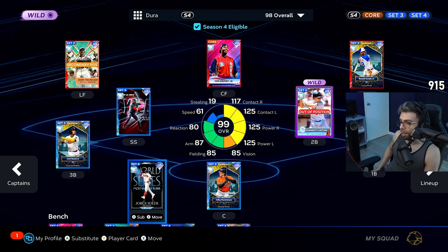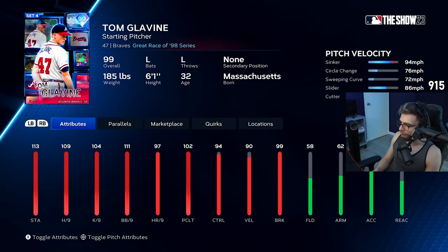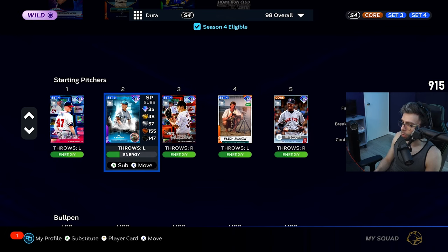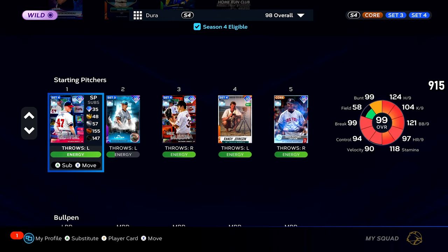We're gonna have him DH'ing because that's how good this team is. It's not just a single debut — we got a double debut, a diamond duo. Tom Glavine, this is what he looks like at base: very solid card, incredible control and break, good velo too. We're gonna have him on the 1990s pitching captain Pedro Martinez team. This team is actually getting really solid between Mussina, Lidge, and Tom Glavine, and Randy does pretty well too. With that captain boost, Tom Glavine is absolutely nuts.